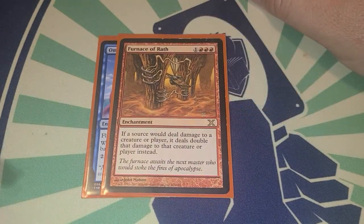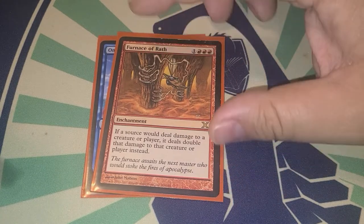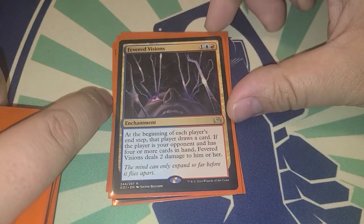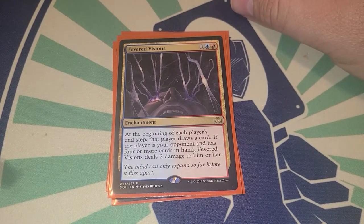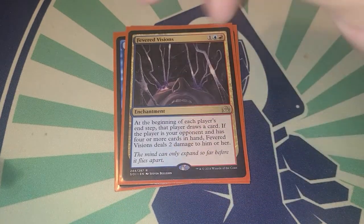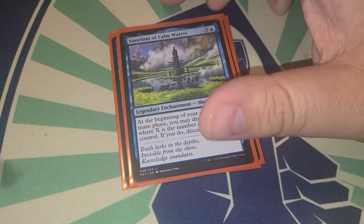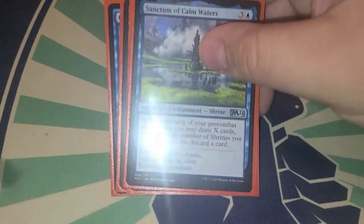Enchantments in the deck: Omen of the Sea; Furnace of Rath — whenever a source would deal damage to a creature or player, it deals double that damage instead, helping us get more out of our attacks. Fevered Visions helps us draw an extra card every turn, and if an opponent has four or more cards in hand it deals two damage to them. Sanctum of Calm Waters — at the beginning of your pre-combat main phase, you may draw X cards where X is the number of shrines you control, then discard a card.